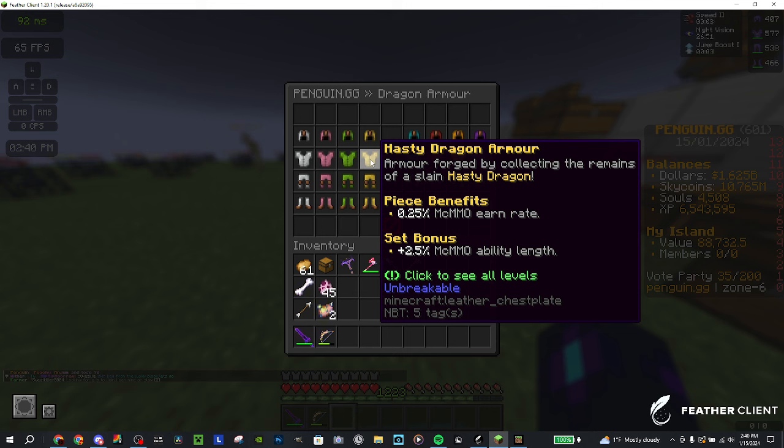Moving on to hasty — not a great set. This is mainly for MCMMO. I'll have a video on everything about MCMMO probably next week, maybe next Tuesday. It's basically an MCMMO booster and it adds to the ability length, which is decent especially if you're mining. But if you're mining you're going to want explosive armor, so nothing too crazy about hasty.